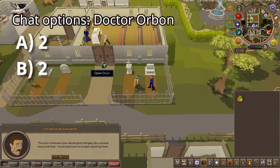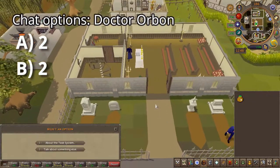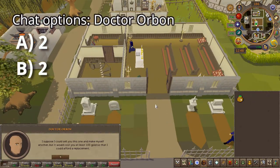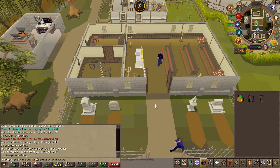Then head inside the church and choose the second chat option for both prompts. Purchase a pair of clothing for 100 coins. You should now have some sheep feed and a plague outfit.